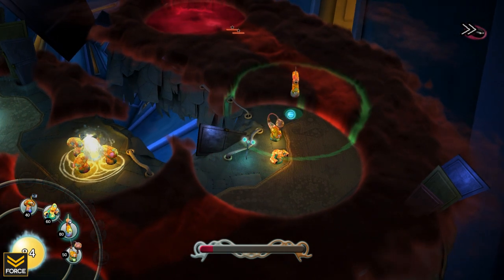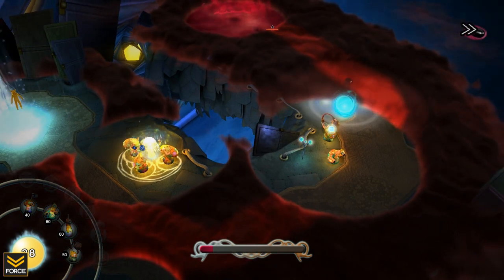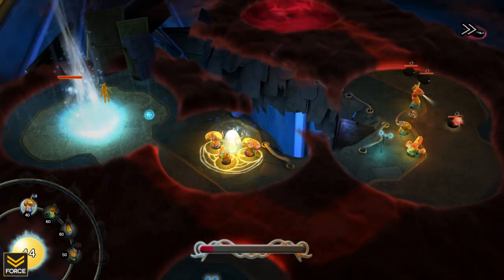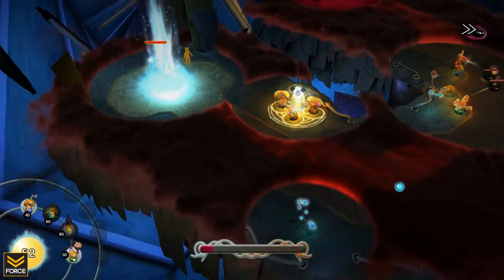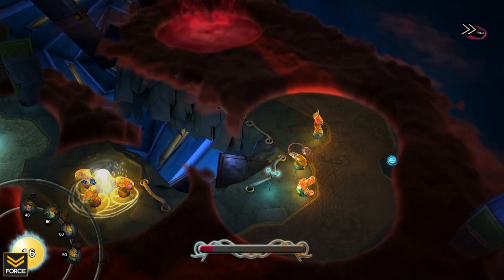Just making sure I'm set for the incoming waves. We've got collector towers gathering light resource, and we're using that to place towers and defend against the memory snatchers from reaching our base. They spawn at a set location, go along a set path, and we place towers around that path to destroy them. Pretty basic, standard tower defense setup.